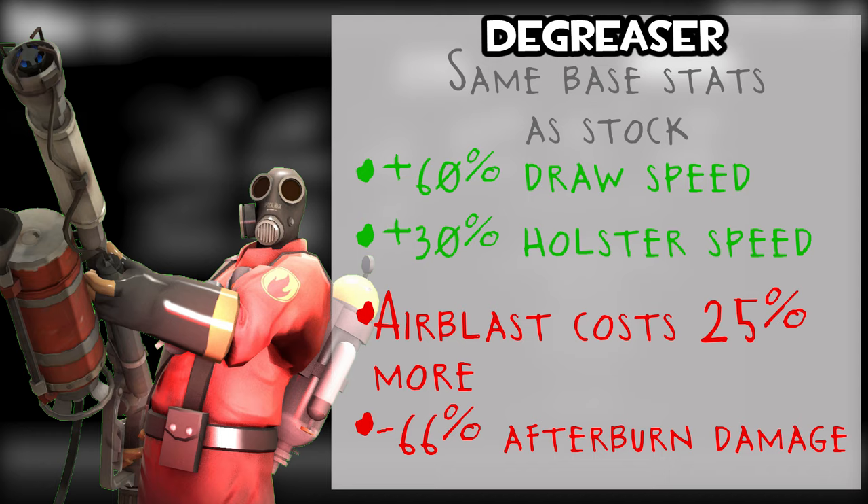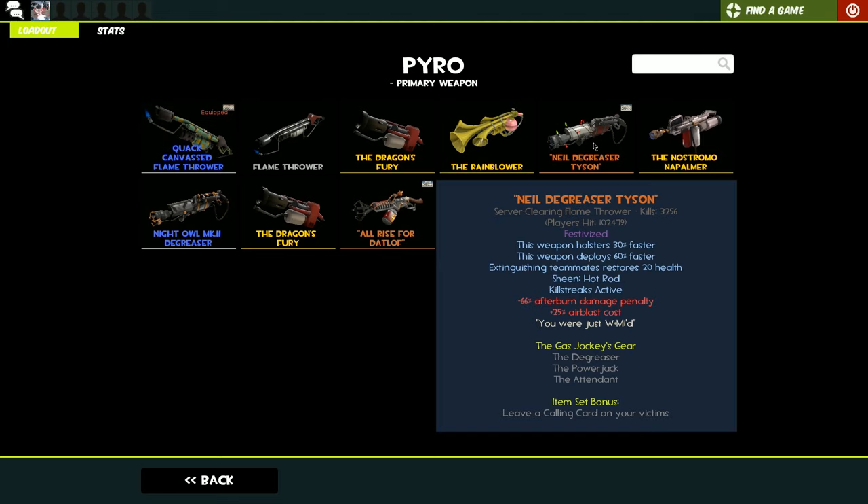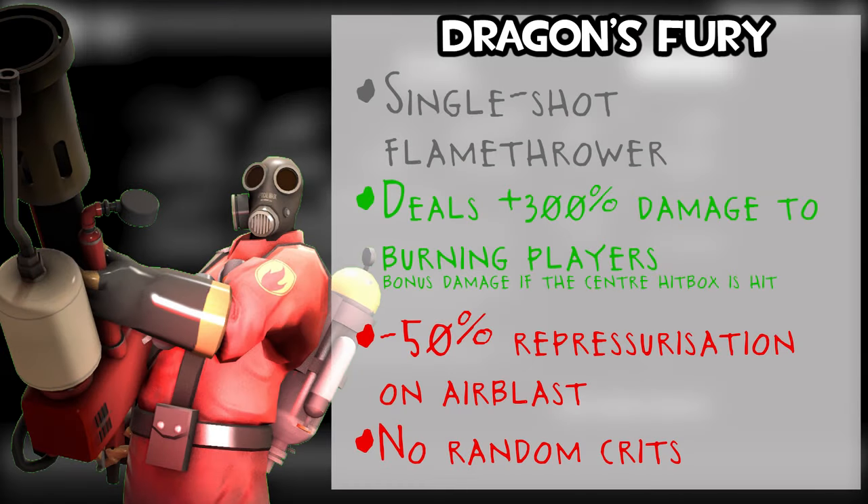The Degreaser: the weapon holsters and deploys faster, extinguishing teammates also reduces your health, there's a 66% penalty on afterburn, and a slightly lower airblast cost than the Backburner. The Dragon's Fury is different to most flamethrowers — it launches a fast-moving projectile that briefly ignites enemies instead of a continuous stream. Alt fire also airblasts. If you hit an enemy while they're on fire, you deal 300% more damage, making it a very powerful weapon.